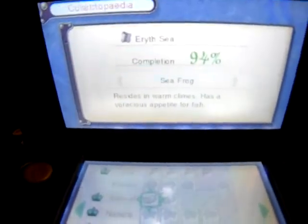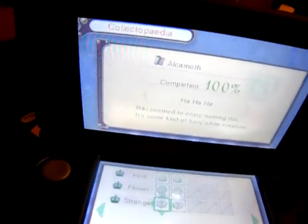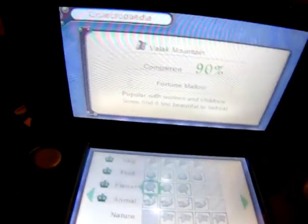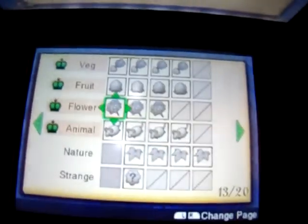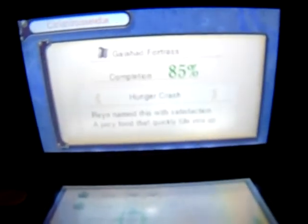Eryth Sea — almost done with that list, just got one more thing to collect. Done with Alcamoth. Tephra Cave High and Tia Tomb, Valak Mountain — just two more. One more for Sword Valley, just one more for Galahad Fortress. Tephra Cave, Fallen Arm — Fallen Arm completed! Just want one more for Mechonis Field, Central Factory — completed.